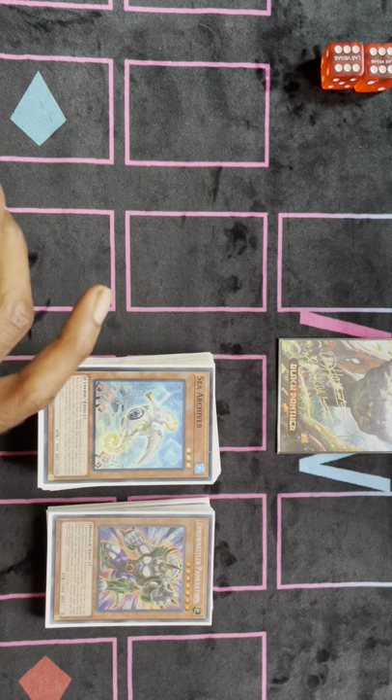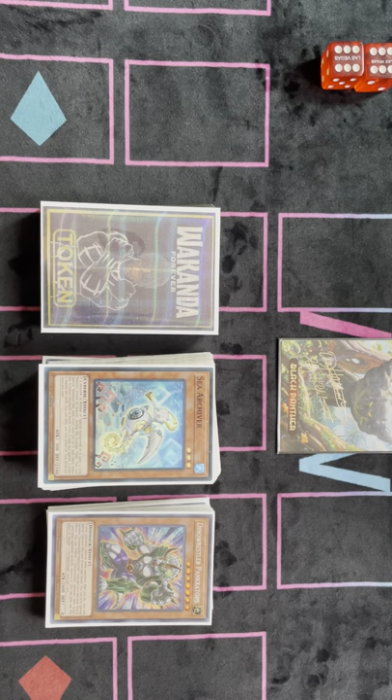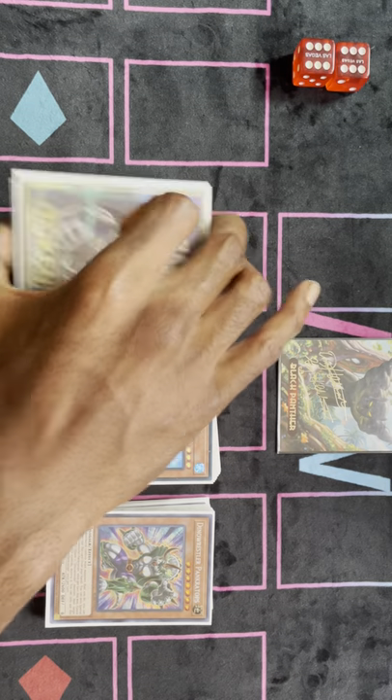A couple quick shoutouts before I start — just to make sure you guys get the shoutouts before the video starts. Shoutout to my sponsors for giving me all the cards I need for the remote YCS in time, and for getting all the teammates the cards they need in time. Shoutout to everybody who's been shopping at my TCG Player Store. The store name is Wakanda. Can't miss it. Best prices always. Customer service is the biggest thing, because I know how it feels to buy cards on the internet and have the seller not care at all. With that being said, I'm just gonna go ahead and jump right into the deck profile.